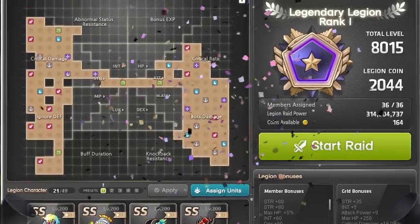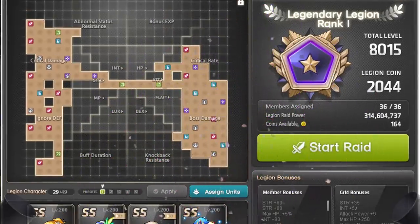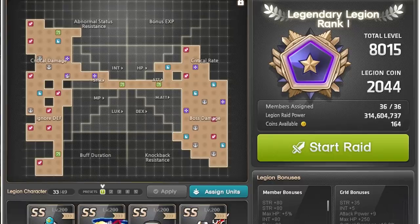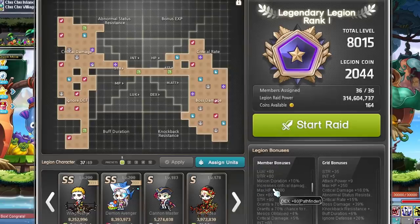Apparently we would need 40 — that's 4-0 — level 250 characters to get to 10k legion. Maybe that is something we can start working on after the 2021 summer update, when the exp needed to get to level 250 gets lowered by a bit.